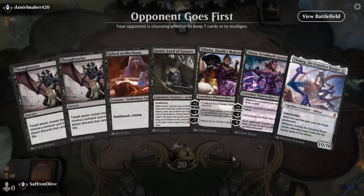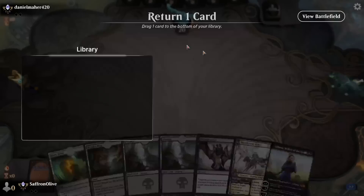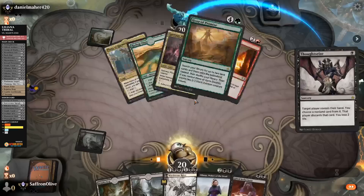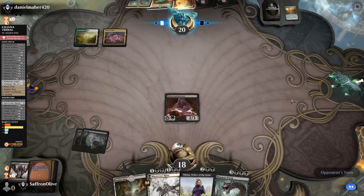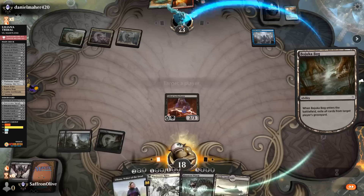Much Abrew About Nothing time — we are Liliana Tribaling in Historic. A lot of powerful cards, no lands — not bad, we'll keep this, put Blast Zone to the bottom. Opponent on Guildgate — interesting. Thoughtseize takes Approach of the Second Sun. Opponent might be on Maze's End. I actually don't know if we can beat Maze's End — we don't have a way to interact with lands. Guild Summit — if there is a weakness to our deck, it's that we're not great at interacting with enchantments.